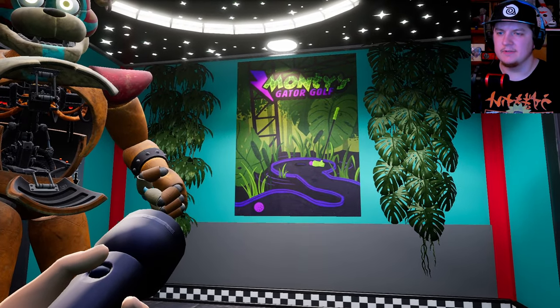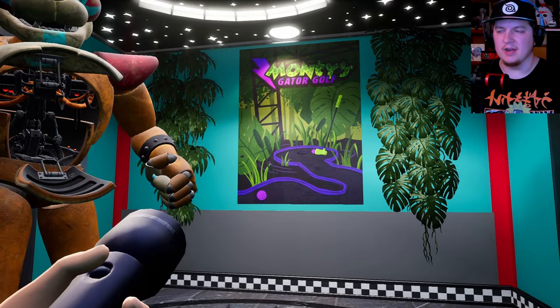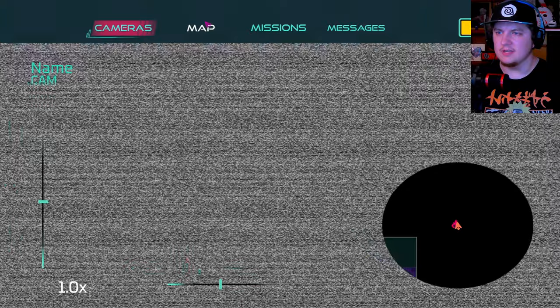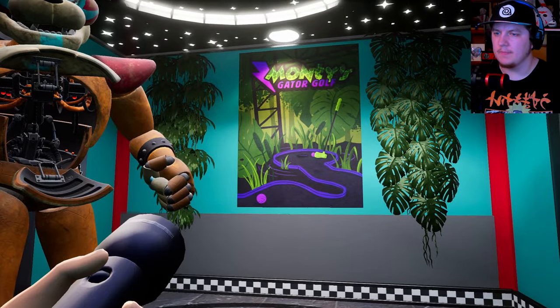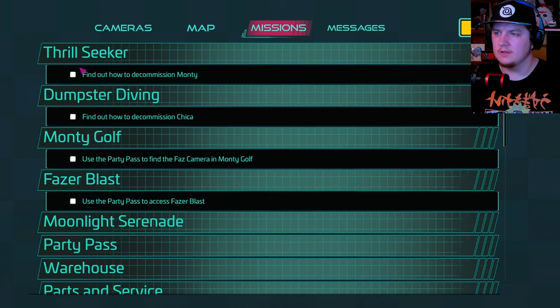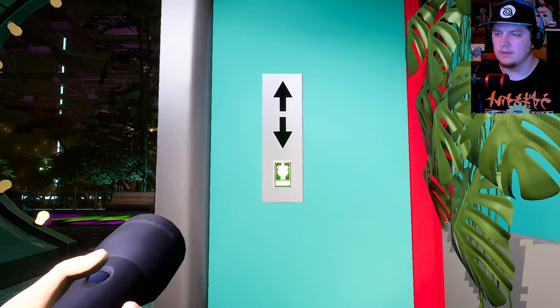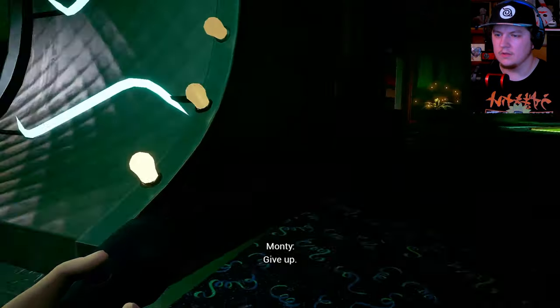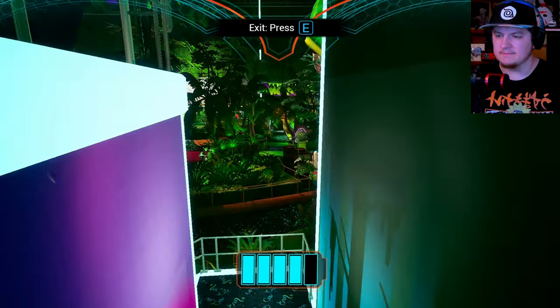Monty's Gator Golf doesn't look like a very bad or tough area, but from what I've checked on the missions, there's a lot of stuff you have to do. I need to find out how to decommission Monty. Alright, here we go - we just gotta find the back hallway, which I'm pretty sure is where Monty would be.